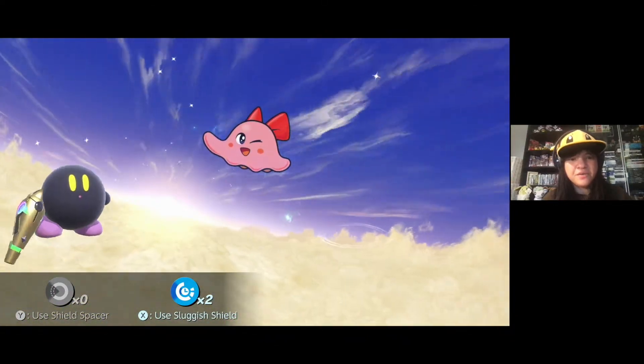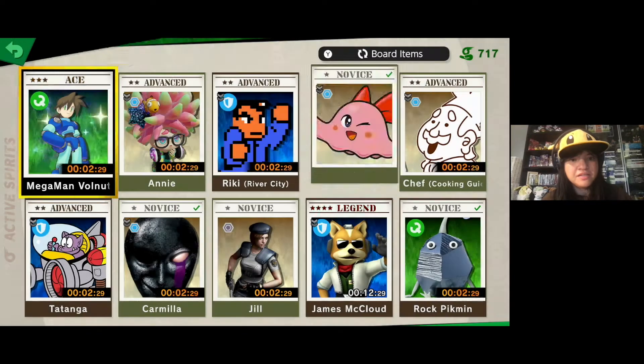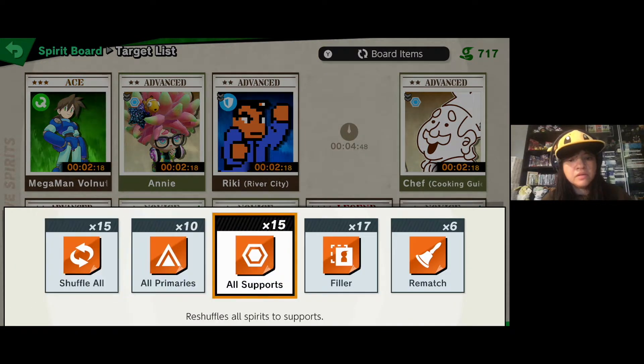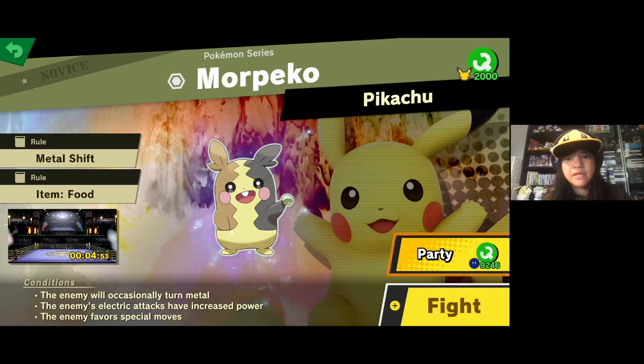We want this cute little choo-choo. There we go! Next — is there a Pokemon already? No, not yet. What kind of items do I have though? We scroll all spirits... there we have a Morpeko against a Pikachu.